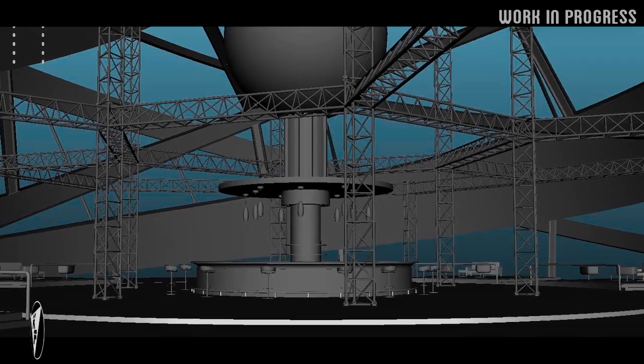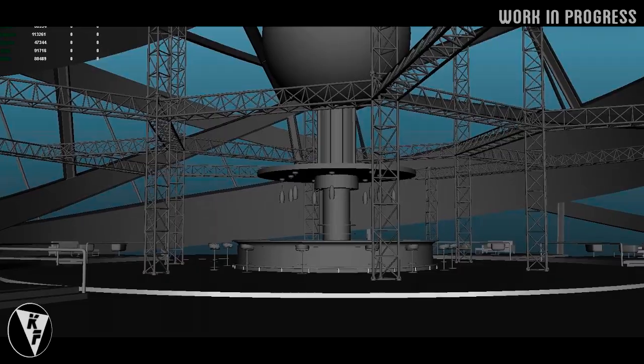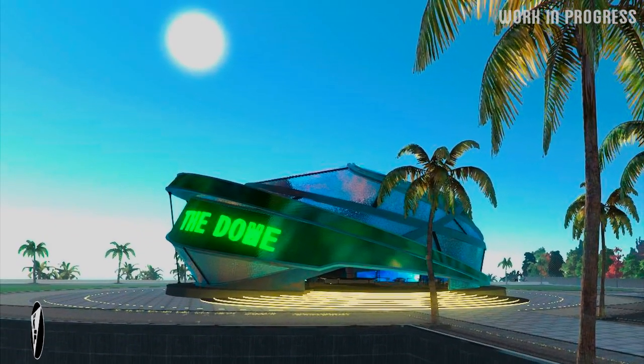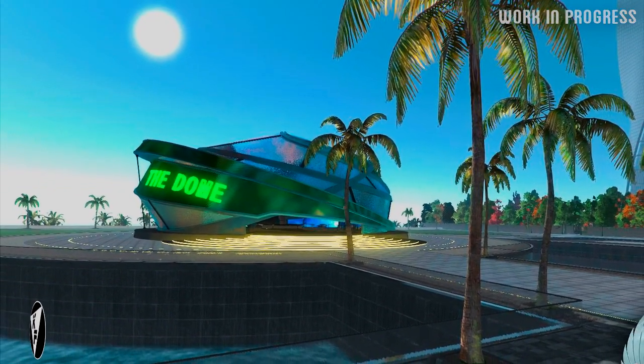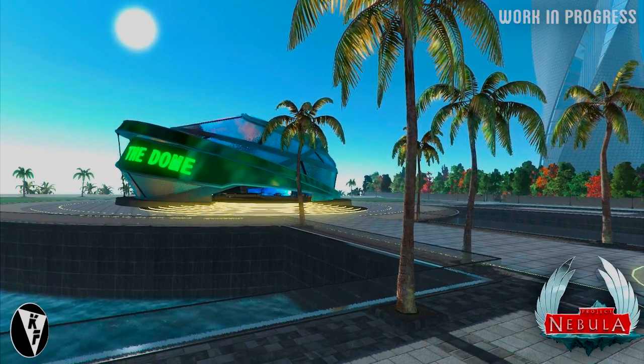It has a very big interior with many seating options in different locations to sit in. This is an outside look of the Dome public space, and graphically it looks pretty impressive — from the different lighting effects to the tiles on the floor, a lot of attention has been put into the detailing of this space.